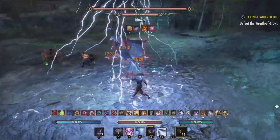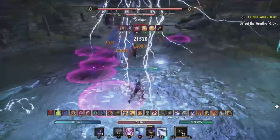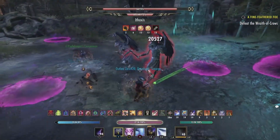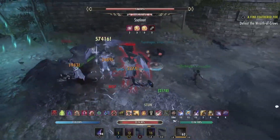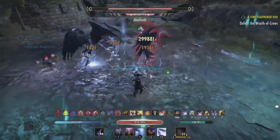There are three of them, so you will have to kill all three. Once you kill one, the other one gets the powers of the ones that are left, so do keep that in mind when you're trying to kill them. There is no real strategy on which one you should kill first — just stay out of stupid, and you should be good.